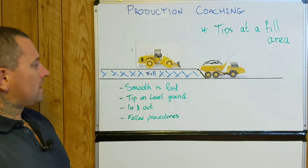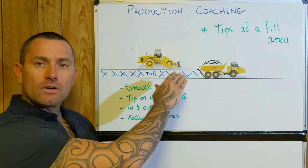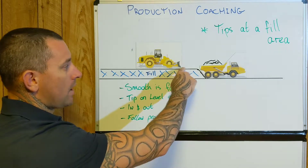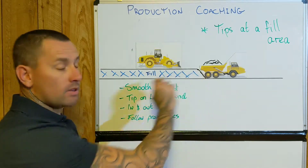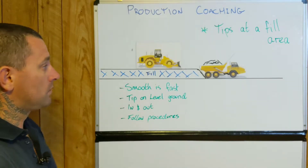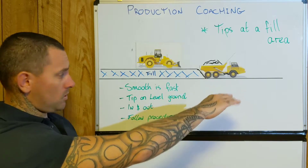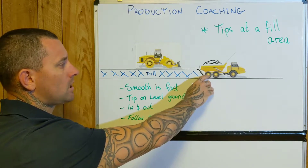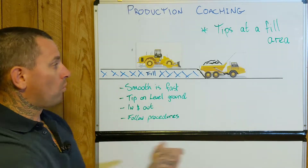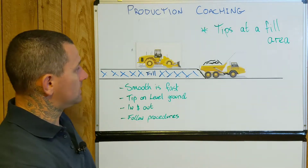When we say coming in smooth and fast, it's obviously just coming in nice and smooth past this operator. When you're actually rolling off into the fill area, it's key that you come in nice and smooth, roughly on the best level ground as possible. But you also don't want to be too far forward, because when you tip off you can create a hole — and I'll show you an example of that in a second.